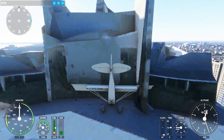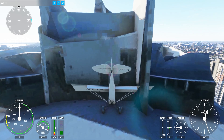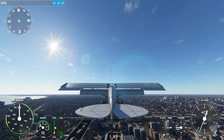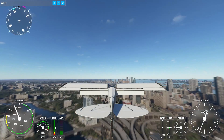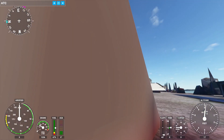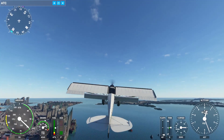To get yourself unstuck from any crash position that you've landed in, such as up here on this roof, go ahead and hit the Y button, which toggles slew mode. Slew mode allows you to pick up your aircraft and take it wherever you would like. So you can turn around, move left, right, forward, back, up, down — and say you want to come way over this way next to these boats, go ahead and hit Y, and here we are.